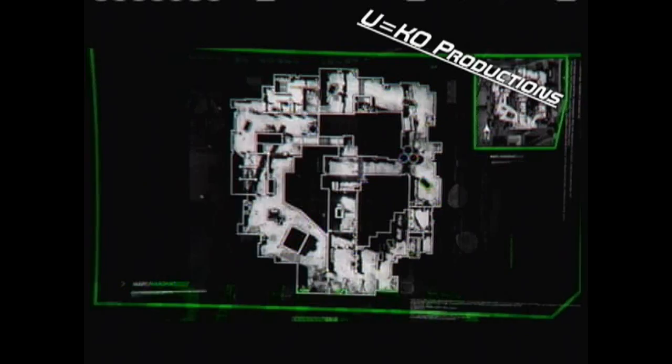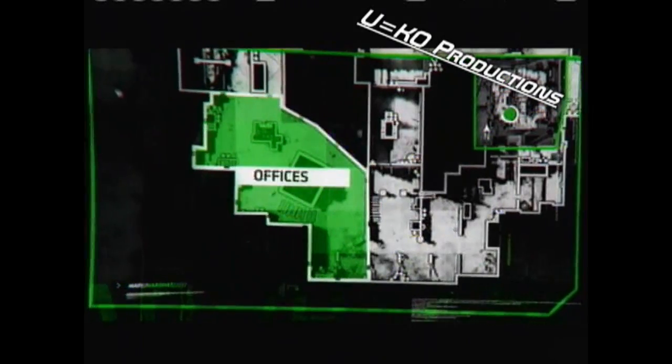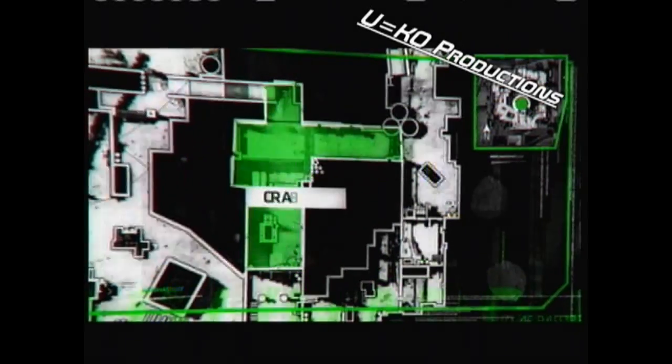Hardhat can essentially be broken down into five major sections: north side, offices, south side, supply, and central.